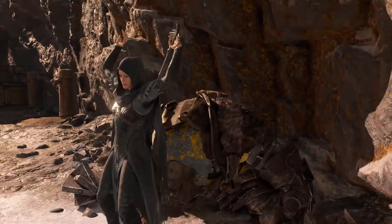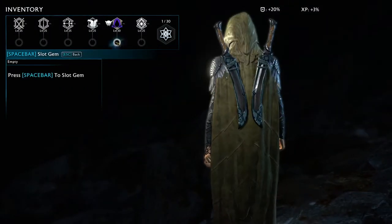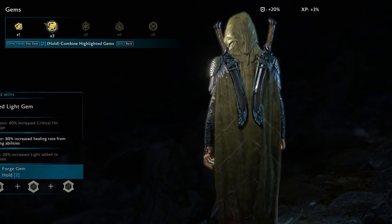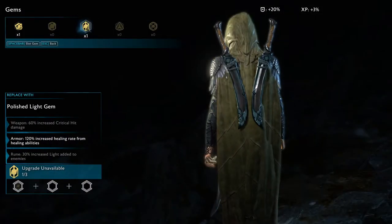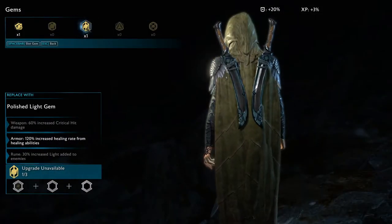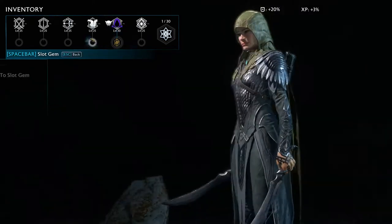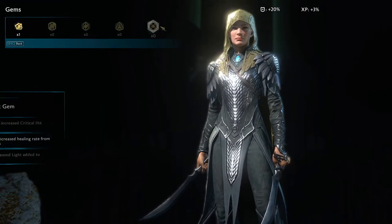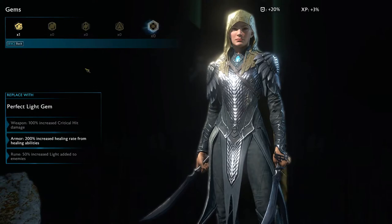The beast hunter's cloak — let's take a look. Nice, it's green — I like it. Gems! Do I have any? I do. Can I combine? Yes. Polished light gem: weapons increase critical hit damage; armor 120% increased healing rate from healing abilities; 30% increased light added to enemies. Let's equip it. Nice. We only have one type of gem now instead of multicolors. Elven abilities are much different.